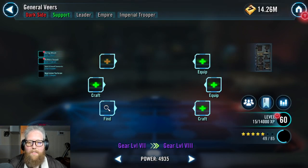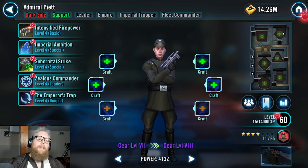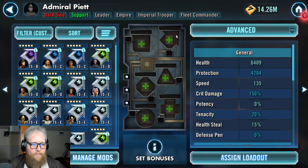We don't have any mods on these guys. I'm going to leave them at this gear level to start and put some mods on them. Let's start with Piet — I would like to put my fastest mods on Piet. I'm still only farming health mods, so how I'm going to mod these guys right now is not how they will stay modded forever. I'd like to get them up and running with the fastest, hardest-hitting mods I have so they can do some good in galactic war.